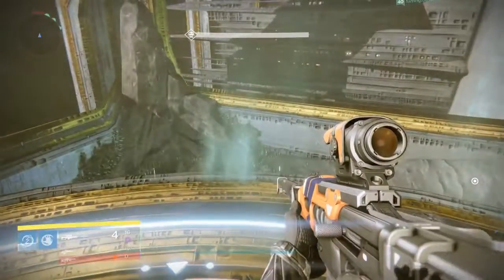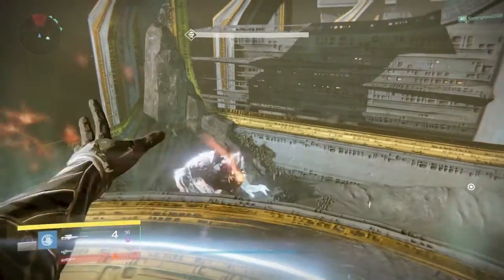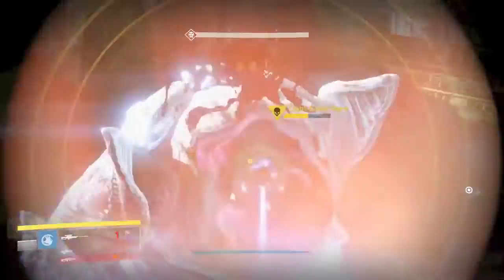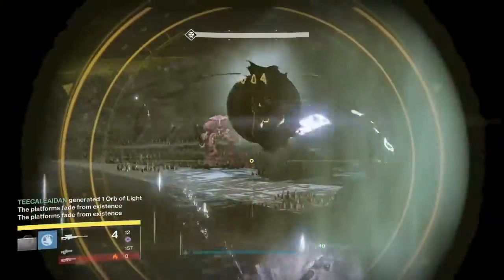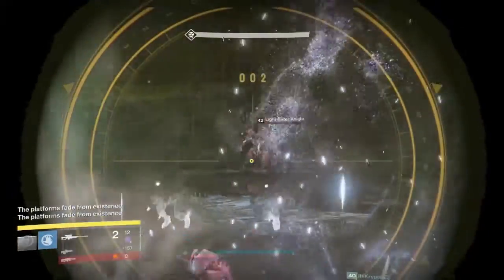Here's another example. I'm up front now, just to give you an idea of where the knights are spawning. The knights in the back are spawning basically behind the plates, whereas the knights in the front are spawning way in the corners — front left corner and front right corner. It's pretty easy stuff. They're not ultras or anything like that — they're just regular knights.